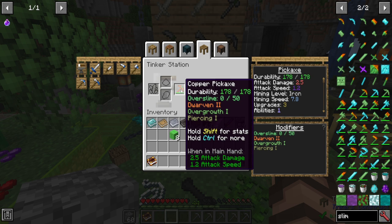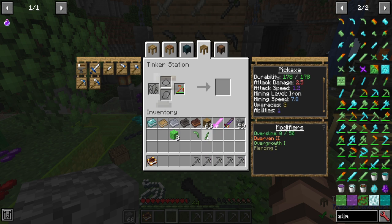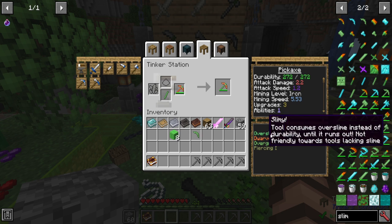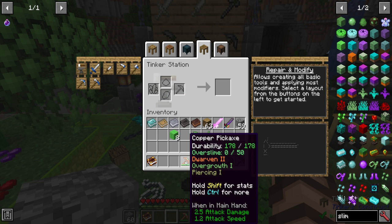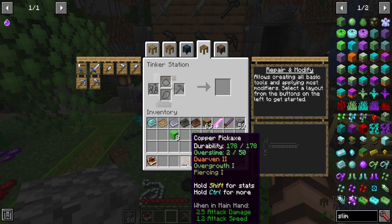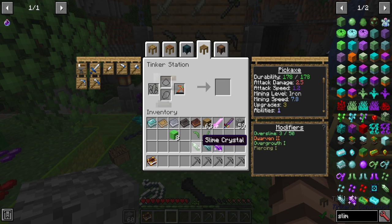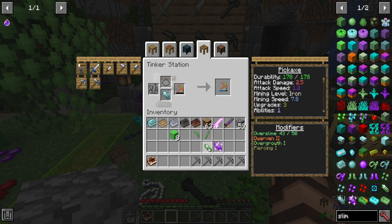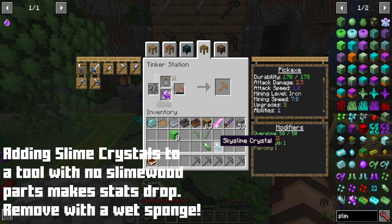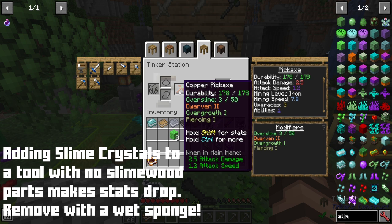Overgrowth has a limited overslime of only 50 by default. Adding more parts increases the overgrowth further so overslime regroups quicker, but it does not increase your overslime amount — it stays at 50. You'll need to have the tool in your personal inventory, and you'll start noticing the overslime slowly increasing. If you run through the overslime, you can put in a slime crystal to quickly speed up the repair. You just cook slime balls — a sky slime crystal increases repair considerably more, and an underslime crystal even further.